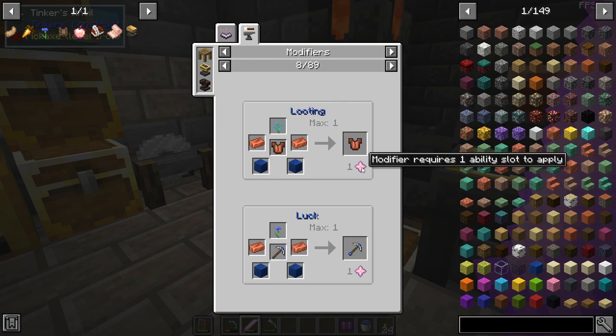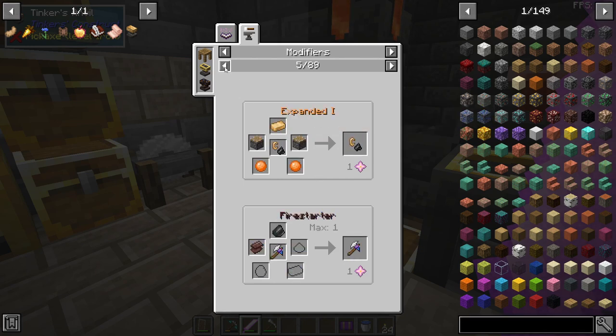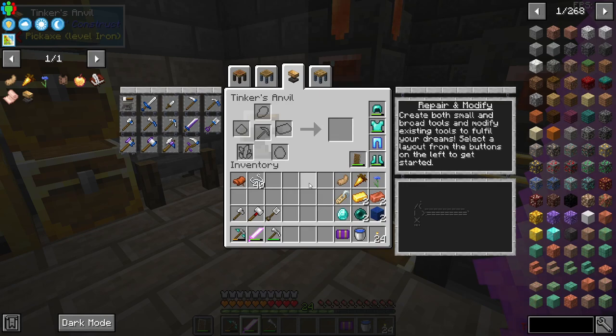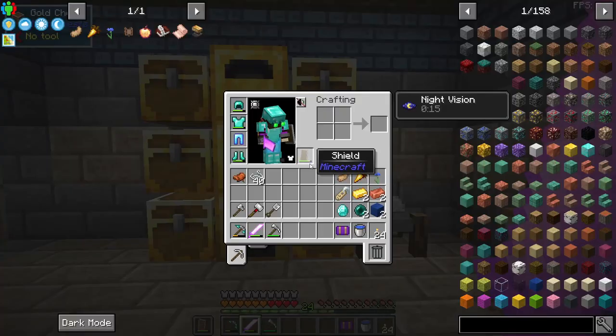It shows you in the bottom corner if it requires an ability slot — tools only have one ability slot — or if it requires an upgrade slot, which I just showed you with the Book and Quill. There are other modifiers you can attach to your weapons and tools that don't require a modifier slot at all, like dyeing them a different color. But the one I'm really excited about making is Silk Touch.